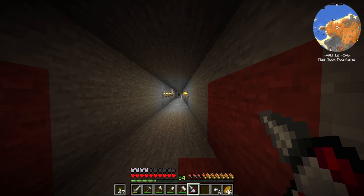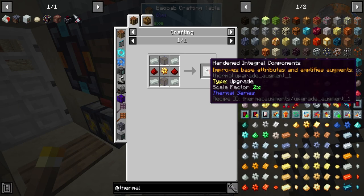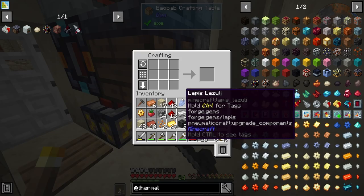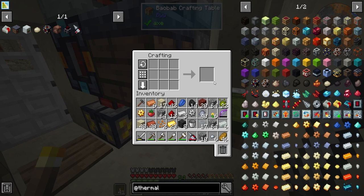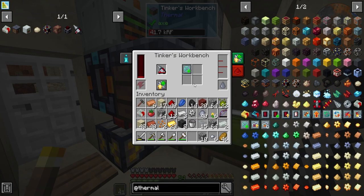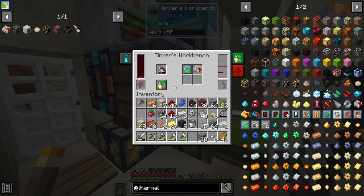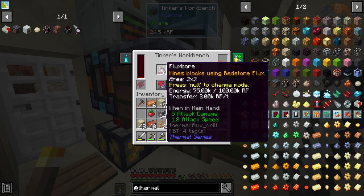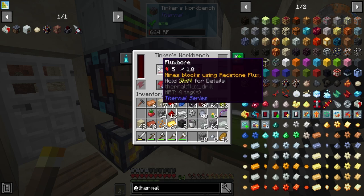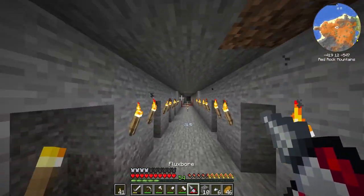The next step is to make the Hardened upgrade for this — all we're missing is a gold gear, super easy to make. We put it in kind of like an augment, bam, and as you can see it's upgraded now. It holds up to 100,000 RF and this should allow it to mine a bit faster as well. Let's go test it out.